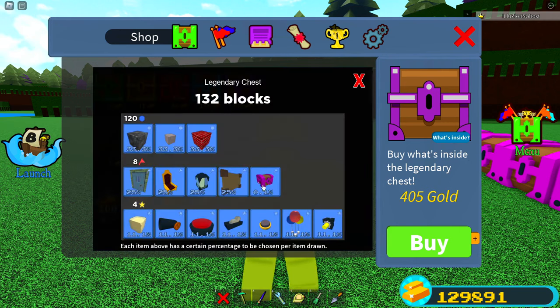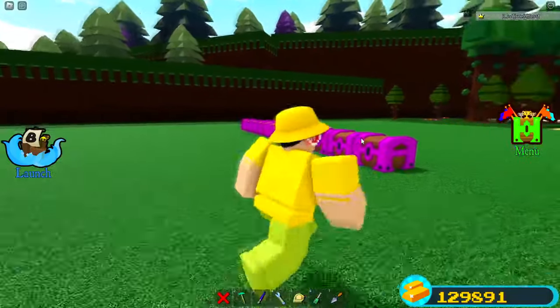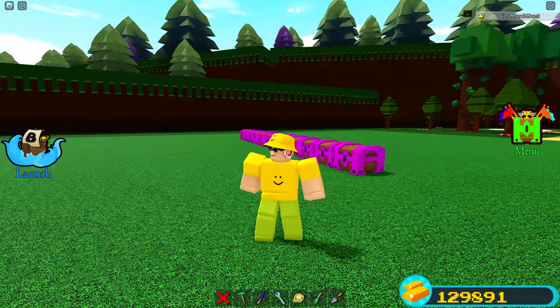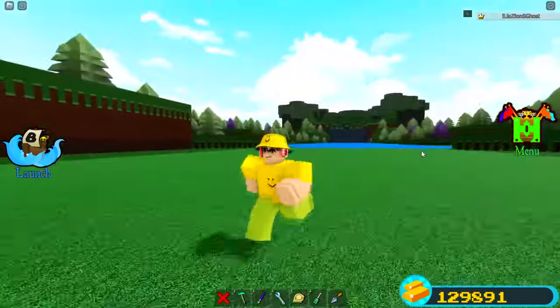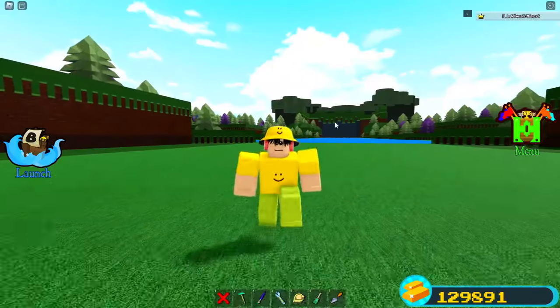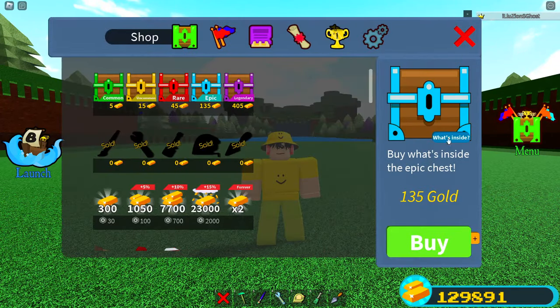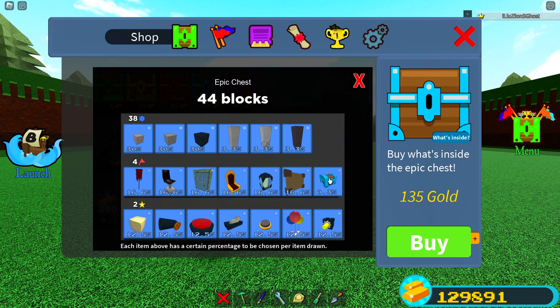What that means is you need to buy about 125 of these chests to actually get this item. If you bought 125 of them, that's about 50,000 gold — 50,625 to be exact. So it's not 405,000 gold, it's about 50,000, which is still the most expensive item in the entire game. There's no item that even compares to this. The next most common item has a 0.3 chance, with four of them, making it a 1.2 chance.